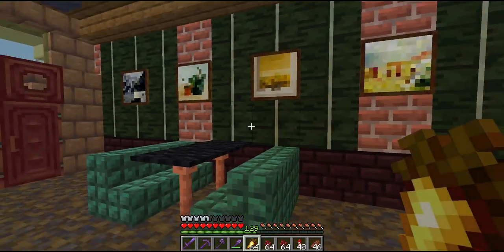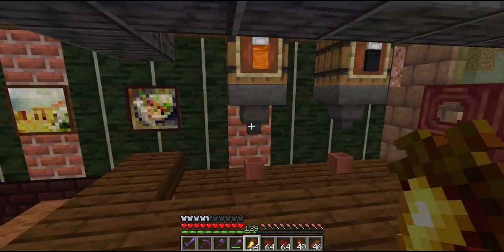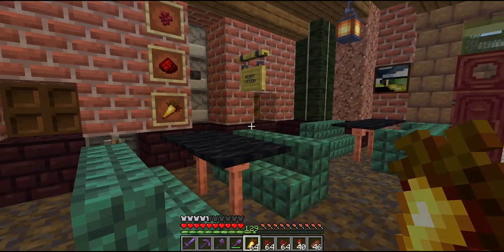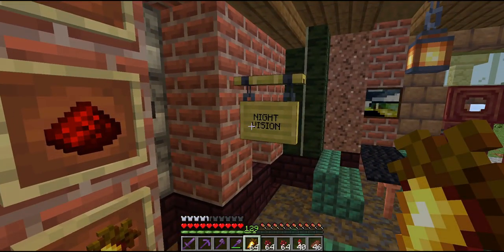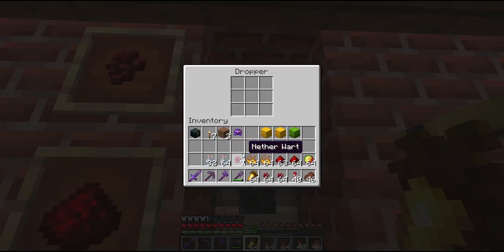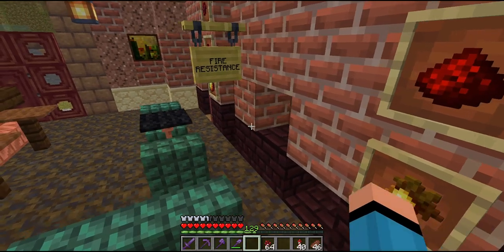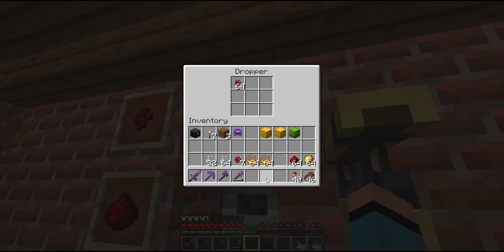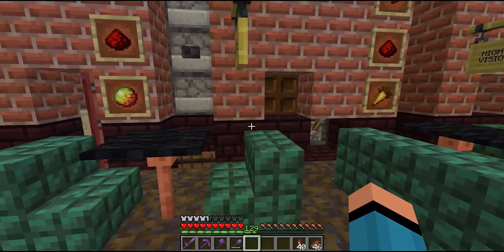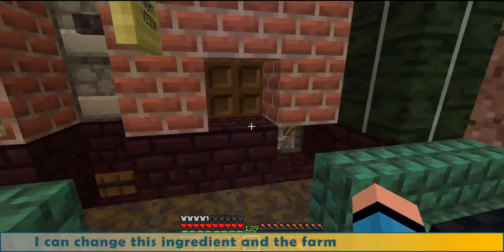I put up some pub decorations: the seating area, the old-style counter, and two beer kegs for ale and stout. But let's get back to business. Like many of you, I only use two potions in large quantities — night vision for the ancient cities and fire resistance for the nether. Let's fill the droppers with the right ingredients. All the nether wart hoppers will be refilled from upstairs, but for now let's start with one stack each. The correct order of the ingredients is important, so I use item frames to remember it. The main ingredient goes in the lower dropper — they can be changed, so if one day I need dozens of fire resistance potions, I can change the ingredient and the farm will work anyway.